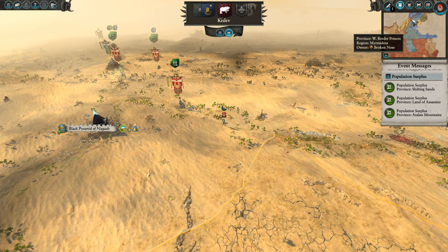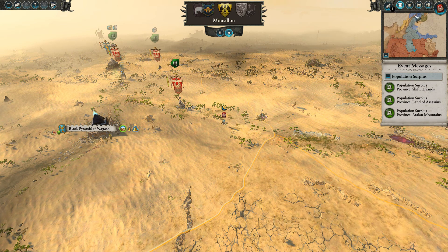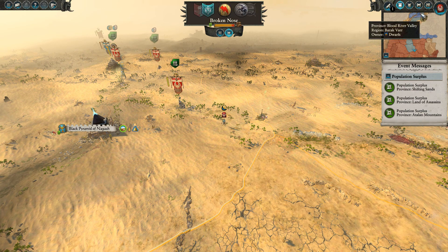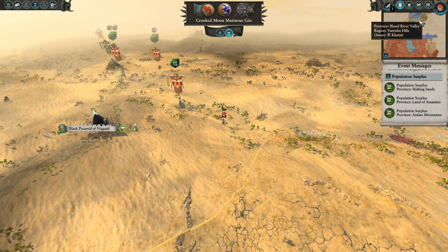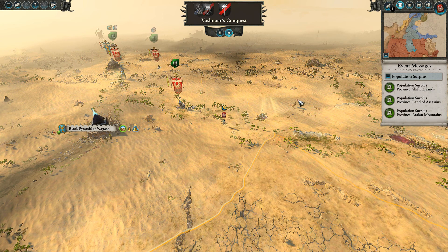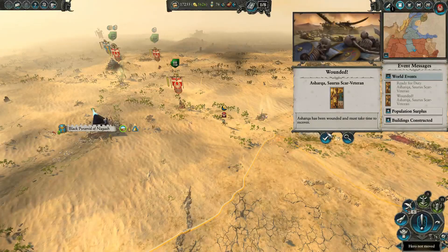The Orcs have taken over the Border Princes, and the Dwarves have taken the Eastern Border Princes. This is something I do like about Warhammer — with Mortal Empires, people can just be absolutely crazy. You see factions conquering all sorts of areas; it's really fun to watch sometimes.